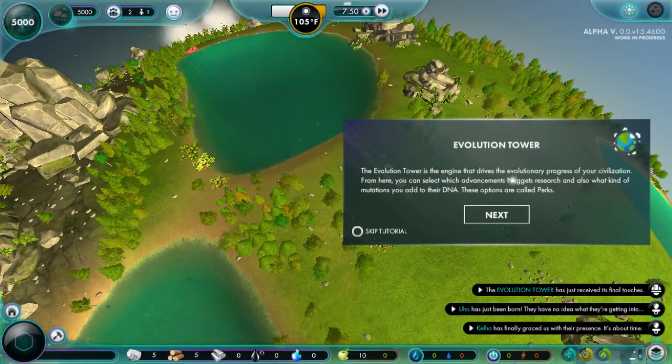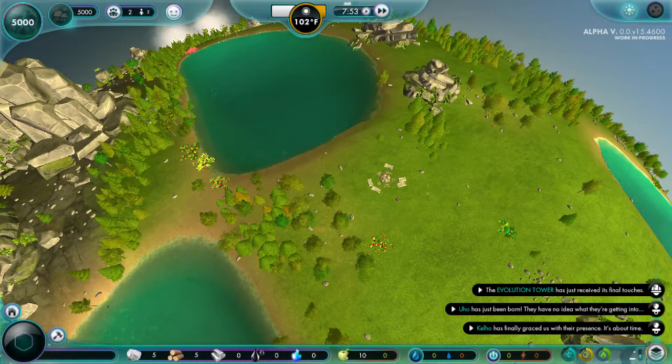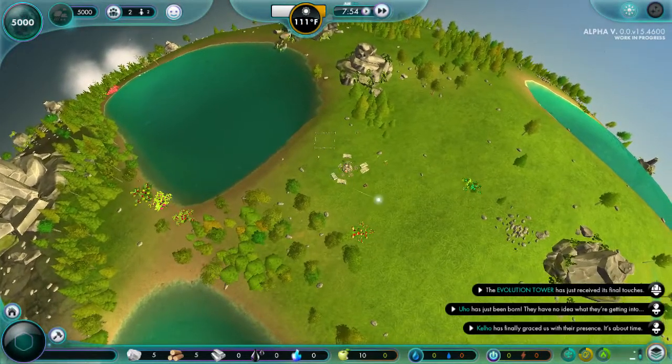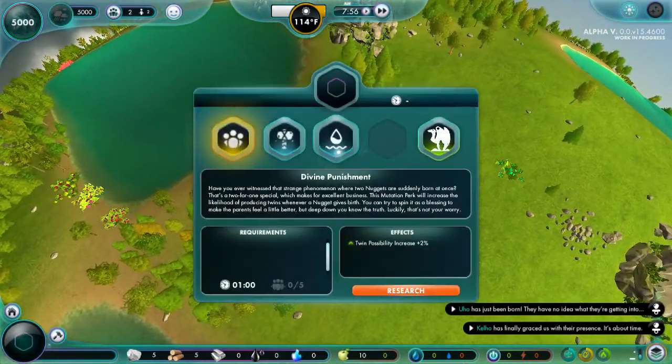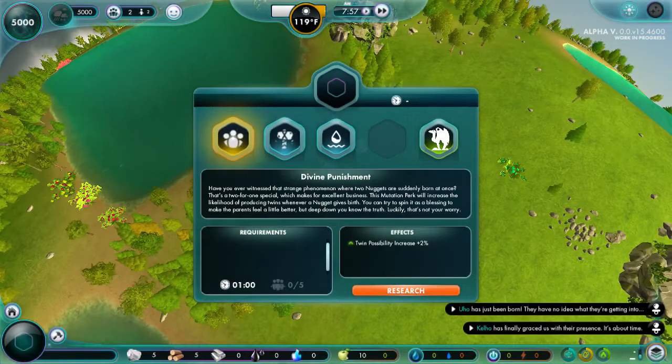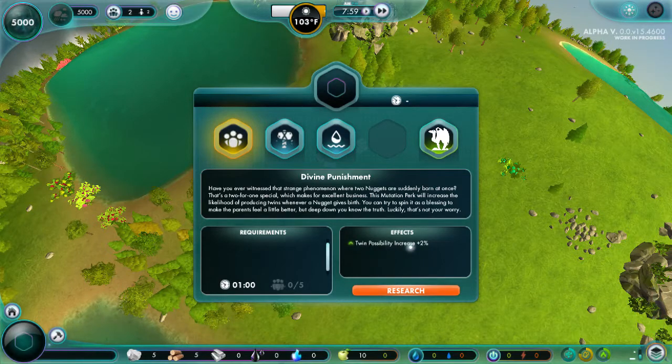I said no tutorials. I already read all the information on the site. I understand you can click the Evolution Tower now. Look at this - there's cool upgrades. Twin Possibility Increase - that's fantastic.